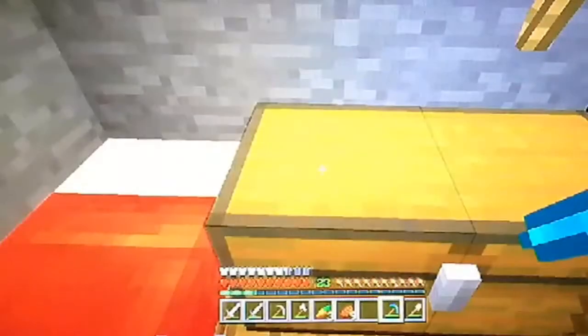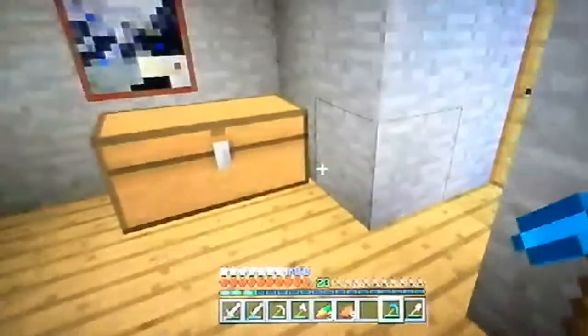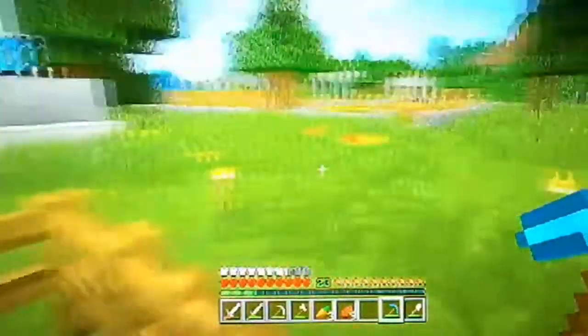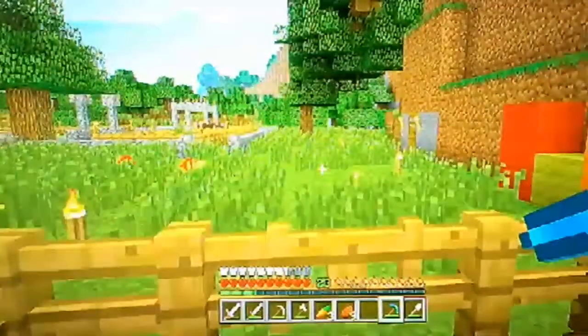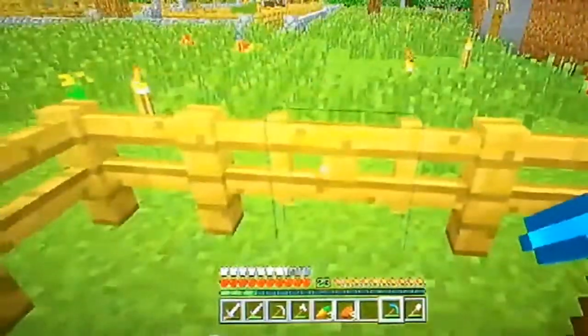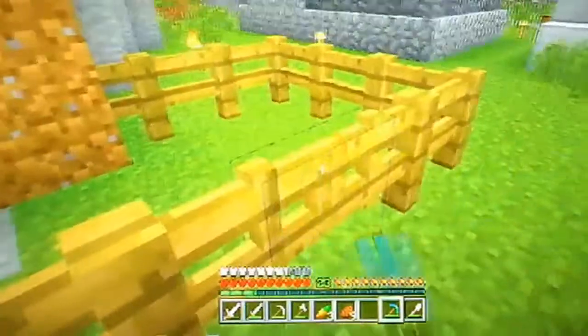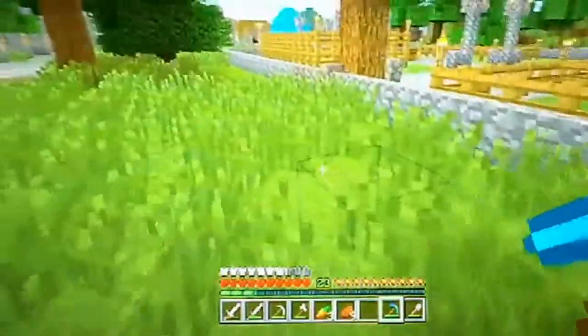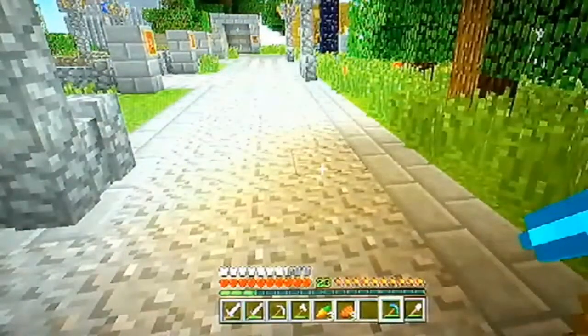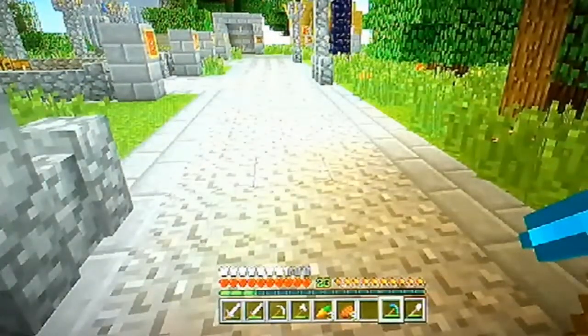Hey guys. So moving on to what's coming — relating to 1.7 and 1.8 of Minecraft console edition, we're going to have new world generation, new biomes, new blocks, a new portal size, and additional features. Starting with new world generation, I think it's in 1.8 — the Guardian, the Guardian temple and stuff. In the background you can see the tutorial world on 360; I'm trying to do achievements. The world generation has to do with a deep ocean biome.